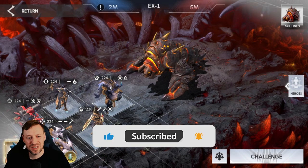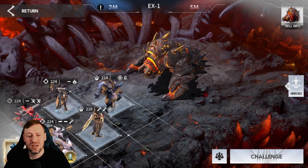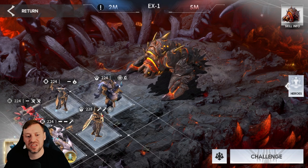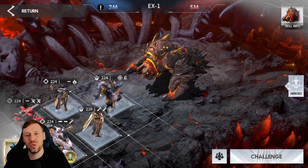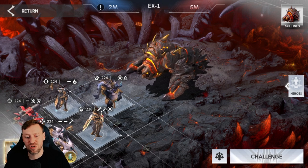Here we go boys! This is the team comp we're running: we've got three hunters - literally can be any hunter, but you need three of them. We need Jax as our tank; he is not replaceable. And then we've got Anpu as well, who we need for the fight, but you can pick up both these heroes pretty easily.